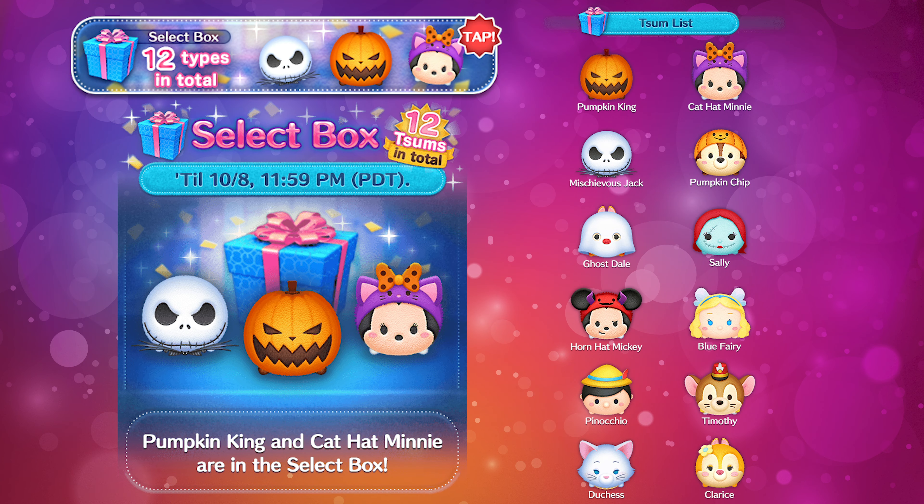Moving into the first selection box — it's a pretty good one, but there are so many exciting Tsums this month you may want to hold off on buying anything from it. I actually don't have some of these, so I am going to invest a little bit of coins. My personal opinion is that Timothy is worth trying to get because he's good for generating bubbles. I'm personally looking forward to getting Ghostdale and Sally, but from a usefulness perspective, Timothy is a really good one.